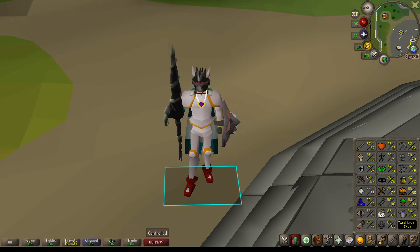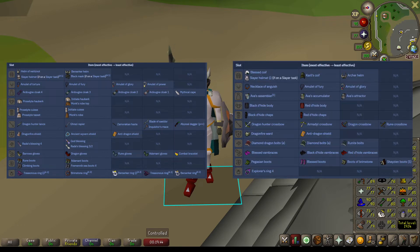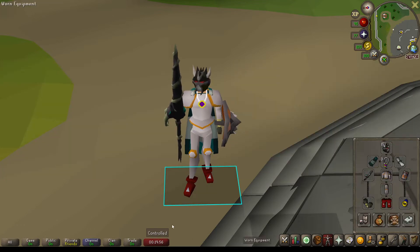I will throw up the wiki recommended gear here on the screen for you guys to take a look at. The most important thing is a shield that has some form of Dragonfire protection. Sometimes I'll bring a Torch or a Zerker ring, but I do use a Glory and a Ring of Recoil as shown here.